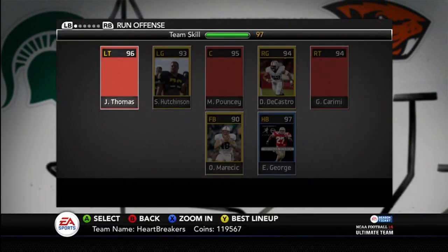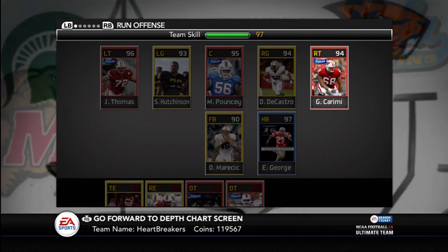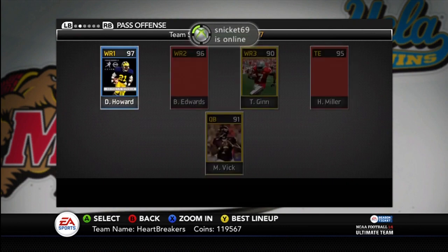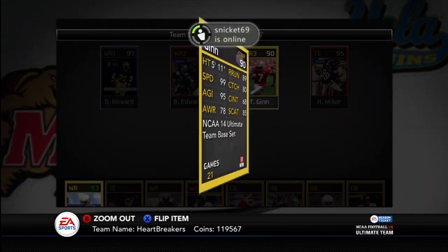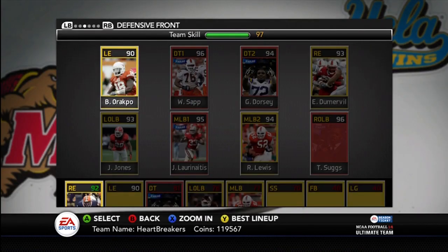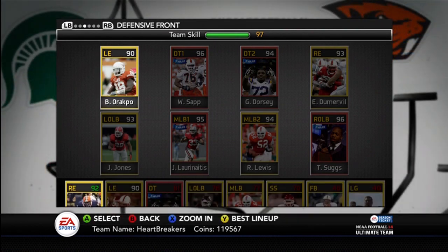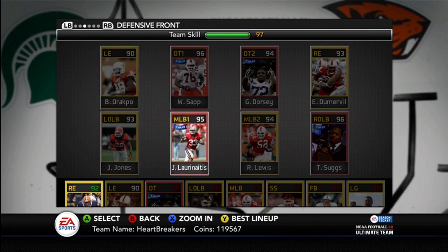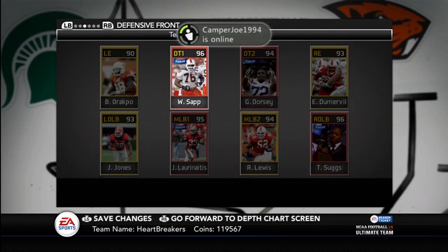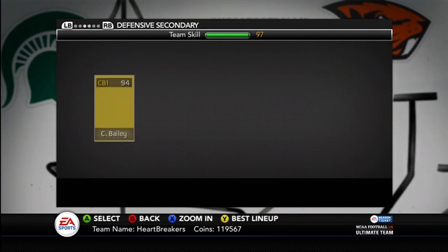I'll show you my current lineup here and the cards I have in my actives. So I got Joe Thomas, Hutchinson, Pouncey, DeCastro, Karimi. I got Marecic, Eddie George, Desmond Howard, Braylon Edwards, Ted Ginn — and the reason I have Ted Ginn is that 99 speed. Heath Miller, Michael Vick, Brian Arakpo. I need a better left end. He's not very good, but the Mario Williams is like 50K. I could run Dwight Freeney there. I still don't know about that. But I got Jarvis Jones, James Laurinaitis, Ray Lewis, and Terrell Suggs.